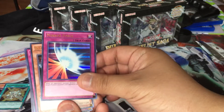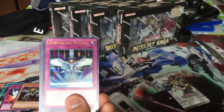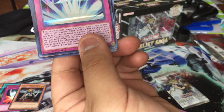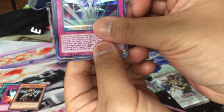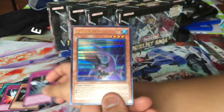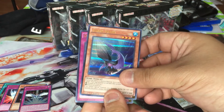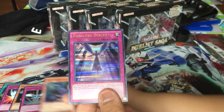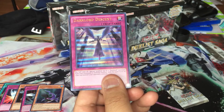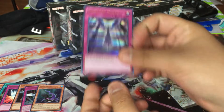Mirror Force — nice! DD Warrior Lady. Saber Shark — I think this is from Zexal. Shark's the one who plays it. And we got Dark Lord Descent. So, you pay half your life points and special summon up to two Dark Lord monsters from your graveyard in defense position with the same level as one face-up monster that your opponent controls.